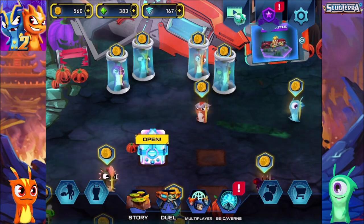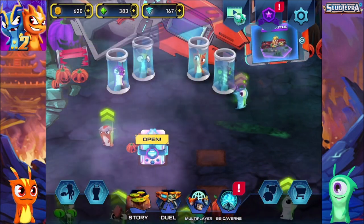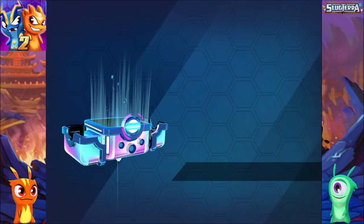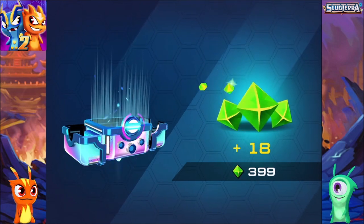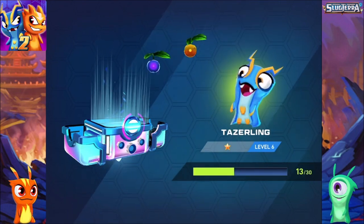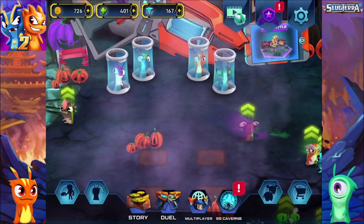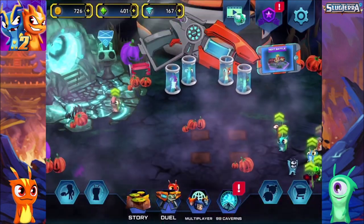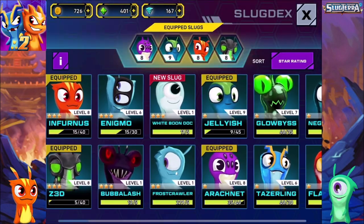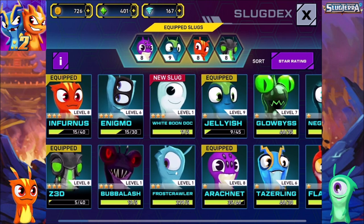Wow, I don't have words to describe how happy I am seeing all the reactions from you fellas about the first video after coming back in Slugtera. We have to start from scratch until I can recover my account. As you probably remember in the previous episode, we went through a couple of battles, and right now it's really important to take a look at what we have and what we can do. Infernus is high level, Enigma is level 6.